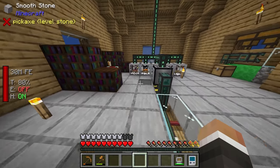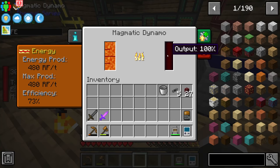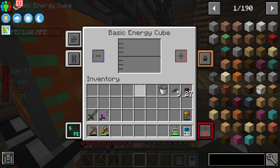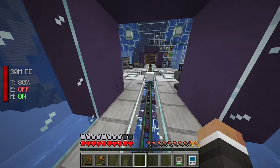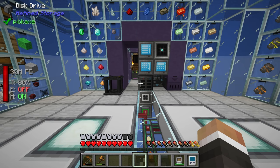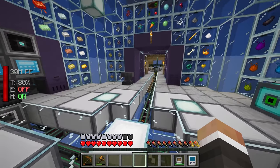As of right now that system is offline. Towards the end of the last stream we did start to run into some power issues. As you can see, our magmatic dynamo is currently running at maximum capacity producing 480 redstone flux per tick, and yet if we look in the energy cube here we are completely out of energy, so it's clear we're not producing enough RF per tick to run everything.